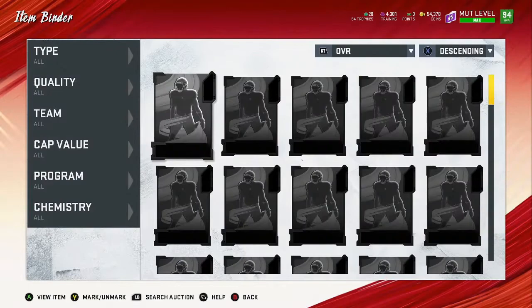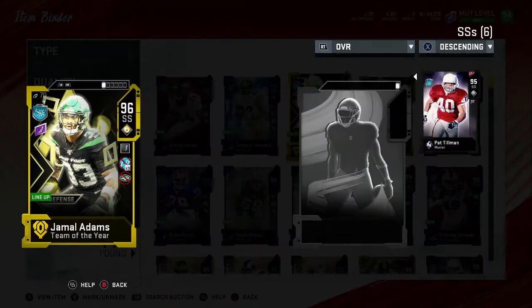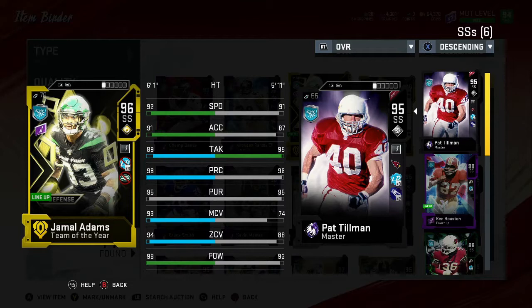Here's what these guys look like on my team. I need to go to my item binder — these guys are absolute beasts. I need them to be powered up. If you watched my earlier video, you saw I had Luke Kuechly as well; decided not to keep him, got my training back and used the training on abilities for these guys. Jamal Adams comes in with 92 speed, 91 acceleration. I don't have the speed boost yet because I need his power-up to add Physical Killa.